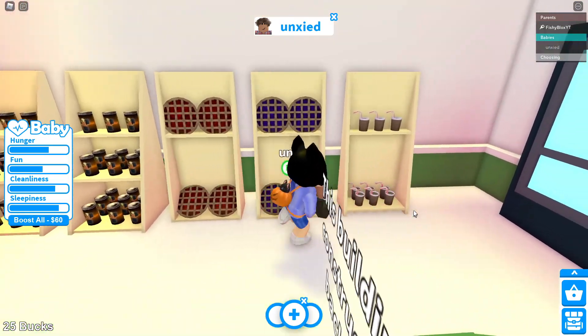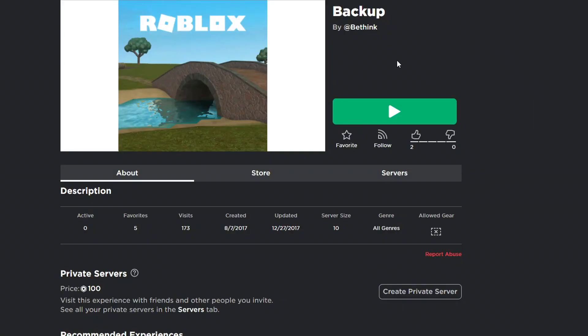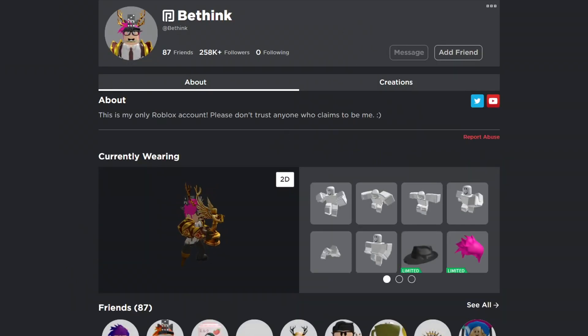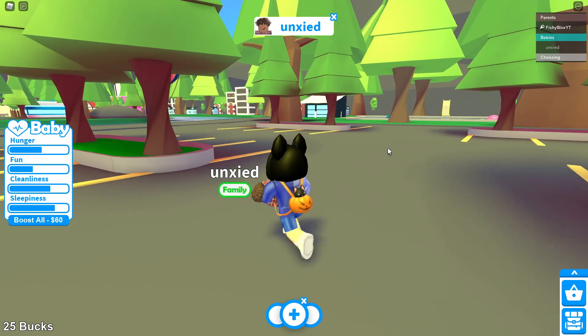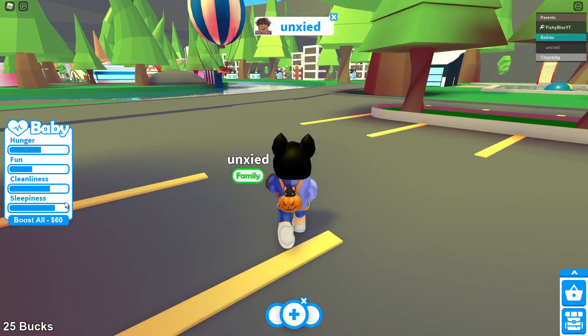Keep watching the full video — if you guys want this unreleased version of 2017 Adopt Me made by the actual owner of Adopt Me, I'm gonna show you right now. It's called Backup and it's by bthink. If you click on it, this is actually bthink's profile — this is a real game by the real owner of Adopt Me.